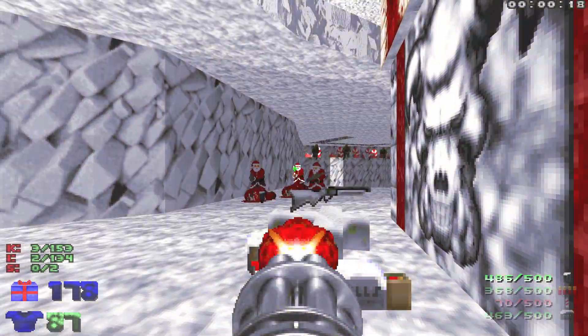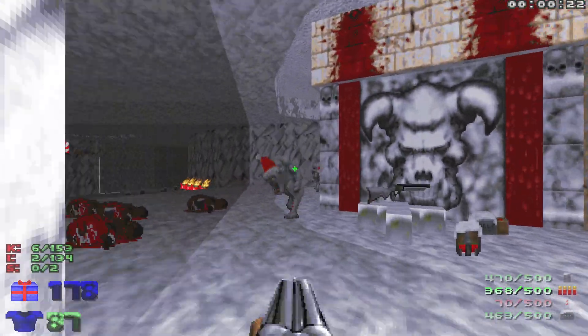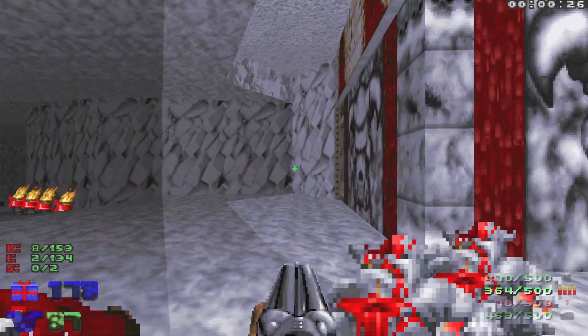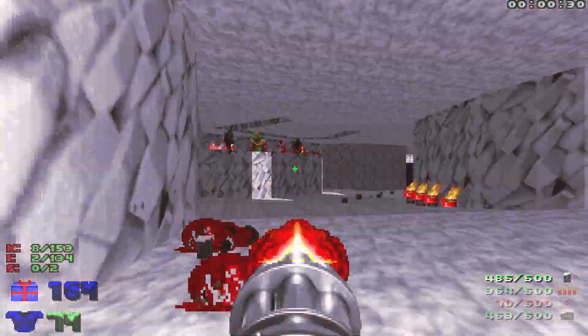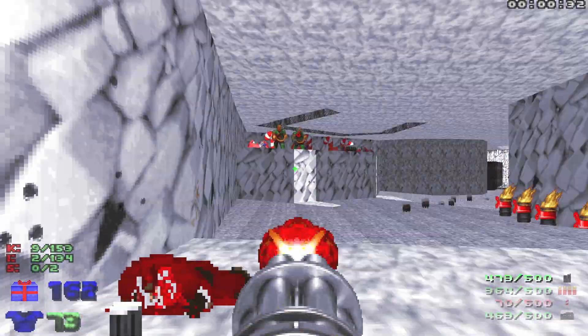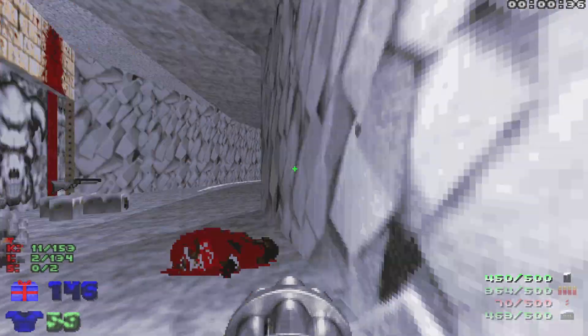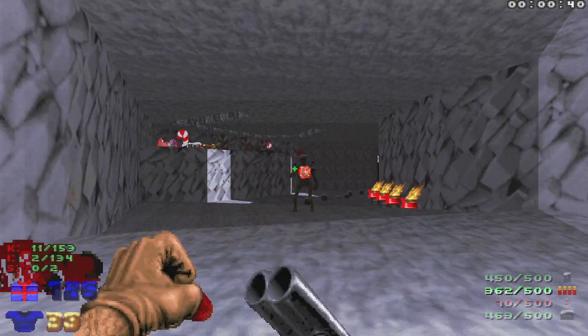I'm gonna start off by heading straight ahead. Got some santas to take out — watch out for the chaingunners in the back. We're gonna wake up these snow pinkies. I thought there was one more. Let's take out these chaingunners. And we got ourselves a revenant — ran right into his rocket.